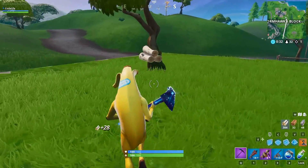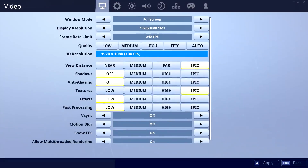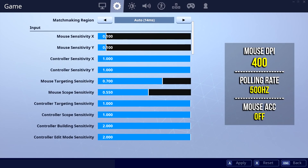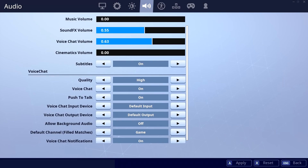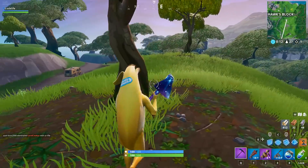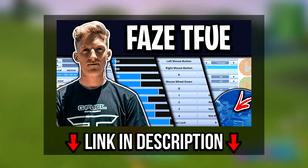I'll also show you guys Tfue's updated Fortnite settings, as some have changed slightly since my last video. For his video settings, these are just the same, as well as his sensitivity — nothing's changed there. For his colorblind mode, he's on Triton 0.10. For his brightness, he's on 0.30. For his audio, he's on 0.55, and his Windows volume is on max. For Tfue's peripherals, nothing has really changed — I've covered all of them in my previous videos, so be sure to check those out.